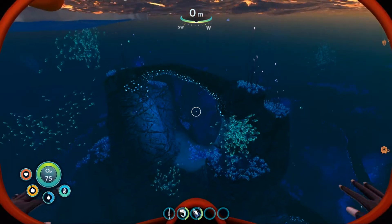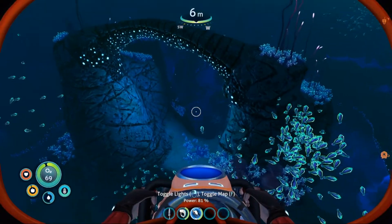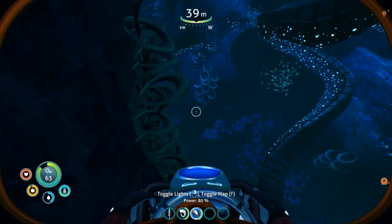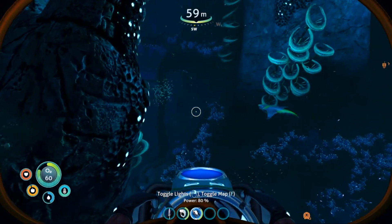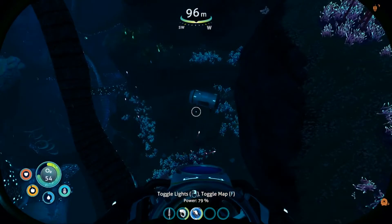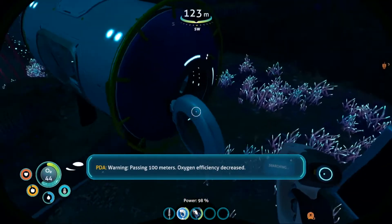Head between southwest and west. I'm going to go down about a hundred meters. You'll see some sharks around — don't worry, just try to dodge them or stay away from them. The sea glider can help you escape quite easily. Just down here you should see a small building. Passing 100 meters, oxygen efficiency decreased.